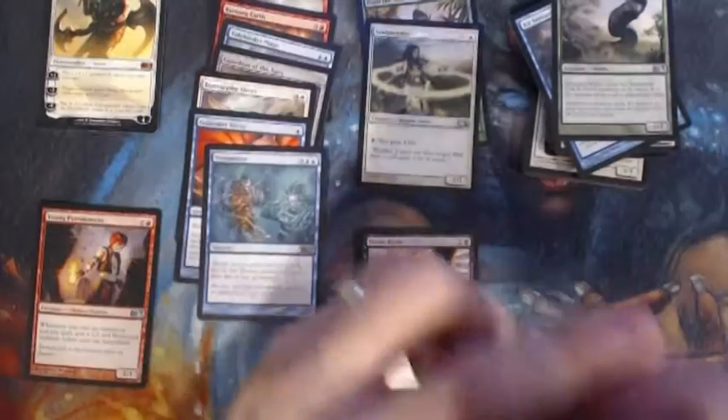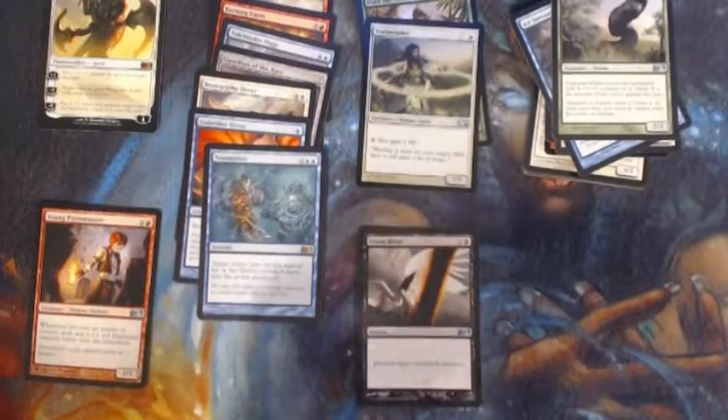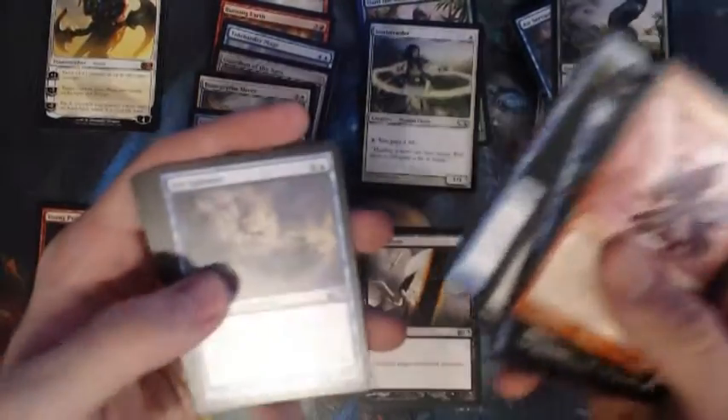Voracious Worm, Air Servant, Stonehorn Chanter, Traumatize — I believe that was on the list as well of things we wanted to see out of this box — so things are looking fairly promising. Opportunity, Air Servant, Duels Tutor, Indestructibility.